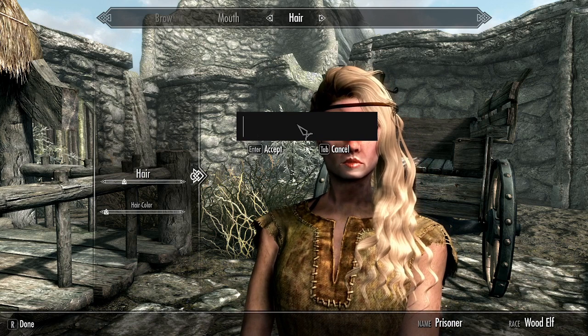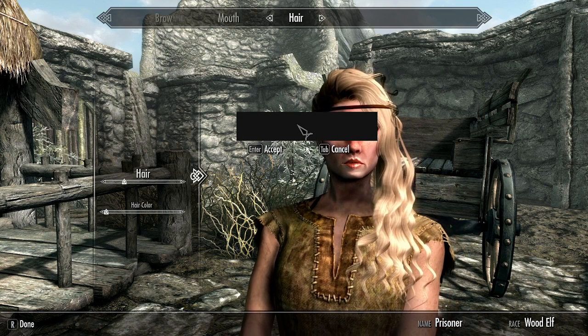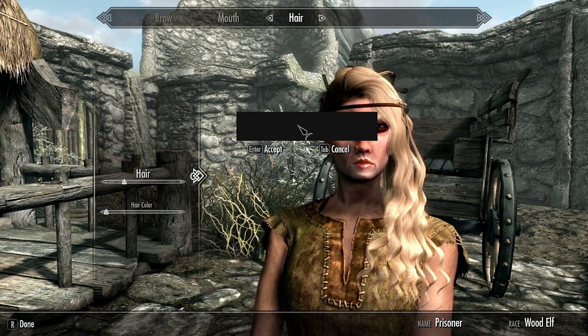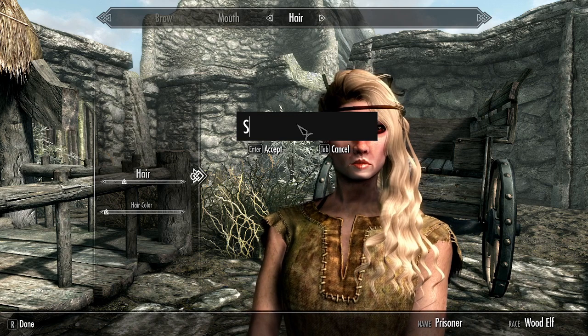Originally I made the character a wood elf because I just like elves, and then I eventually decided that every guard is literally a Nord. They all use a human model but they are literally all Nords, so I just went back and made a Nord. I also made sure we have an appropriate name to blend in.